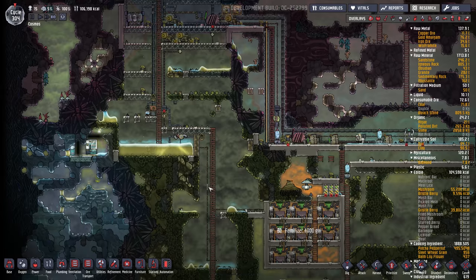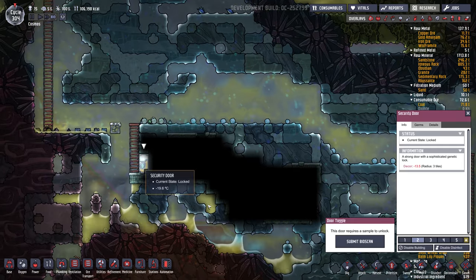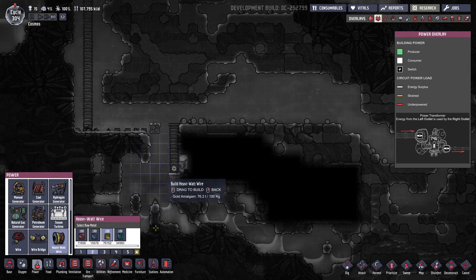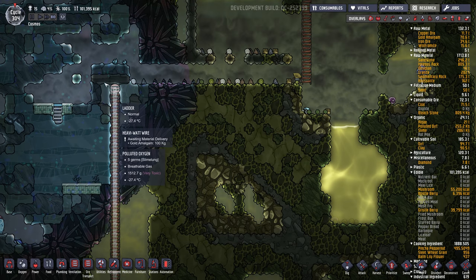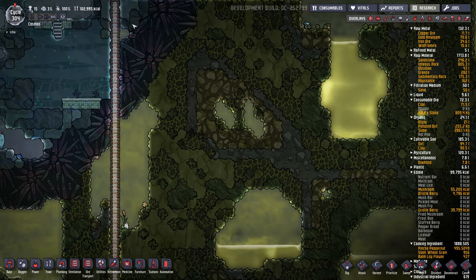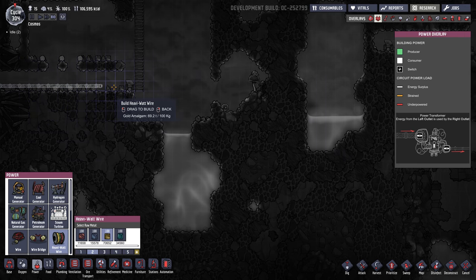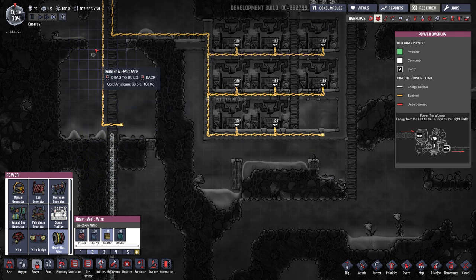We'll do heavy watt wire with gold — we have tons of it. I don't want to open this up yet or dupes will come down in this area where they're not supposed to be. I only want the exosuit guys to build in here. Now this small wire is in the way, we'll get rid of that. There's no oxygen in here for these guys.